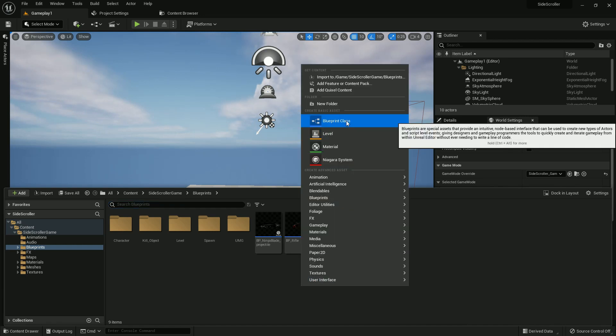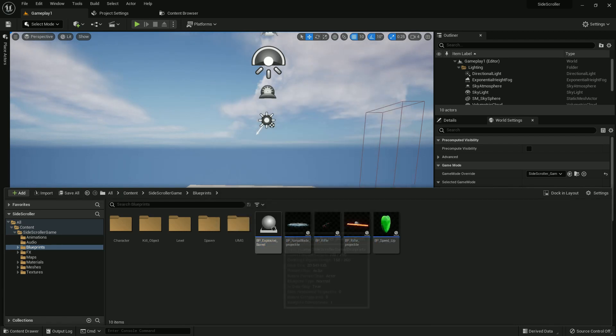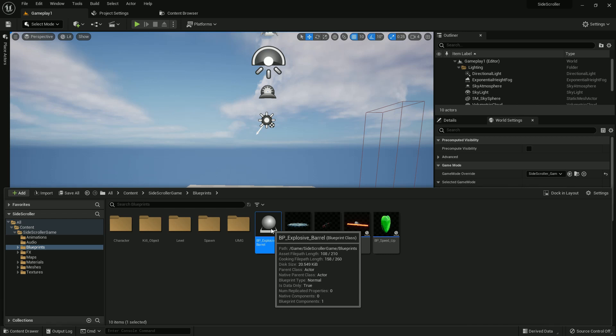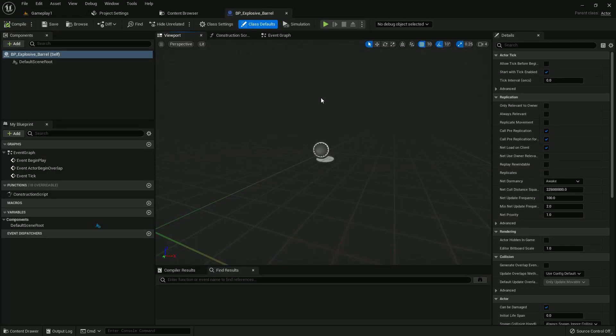Open your project and create an actor blueprint and name it BP Explosive Barrel. By the way, please watch my previous tutorials to understand this better — you'll find the playlist in the description. Now open the explosive barrel blueprint we just created.